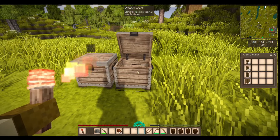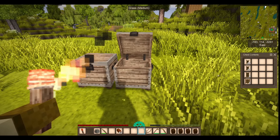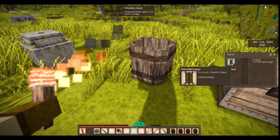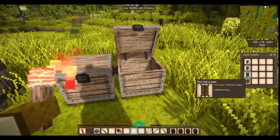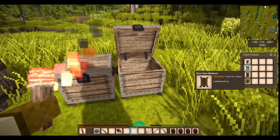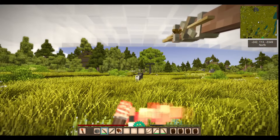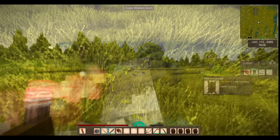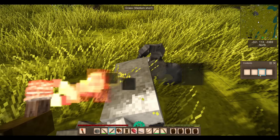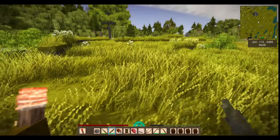You can use any size of hide to make leather. However, the amount needed to make a full batch increases as you use smaller sizes. You cannot mix different sized hides together. A full batch of leather is either five huge hides, eight large hides, 12 medium hides, or 25 small hides. Hides can be acquired from any mammal killed in the game, and are dropped alongside their meat and bones when harvesting. The size of a hide depends on the size of the animal — bears always drop huge hides, while rabbits always drop small hides.